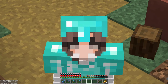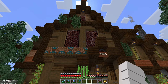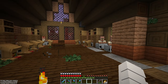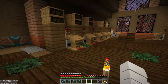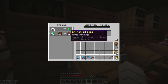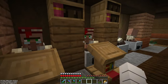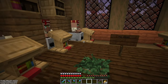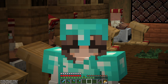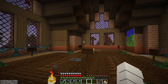Guys, I love you so much, your feedback is amazing. I'm so happy about the library — all of you wanted the second floor to be for librarian villagers, which I did. We have all these villagers now with very good book trading. Let me show you: Protection IV, Infinity, Mending, Efficiency IV, Silk Touch, and we have one, two, three villagers left so we can have more books — maybe Fortune, which I'm missing, but I don't need it.